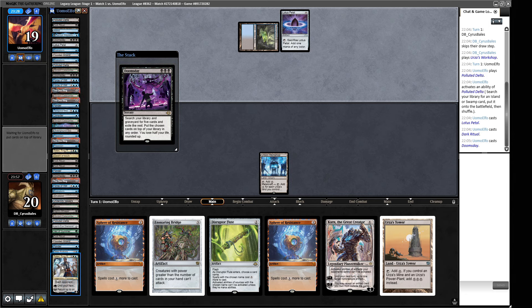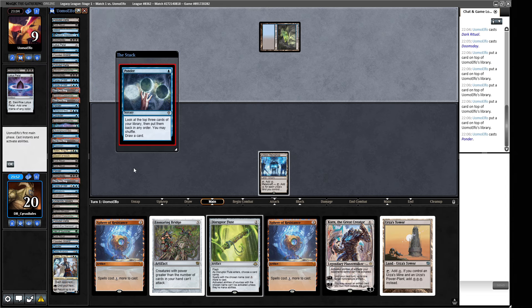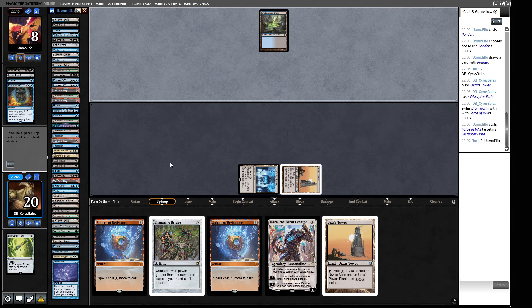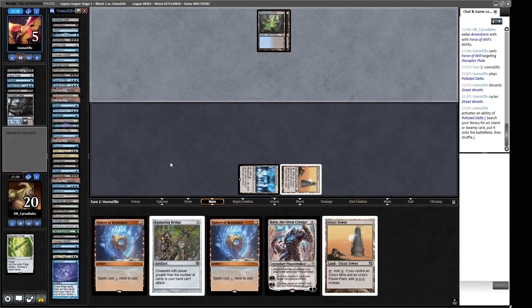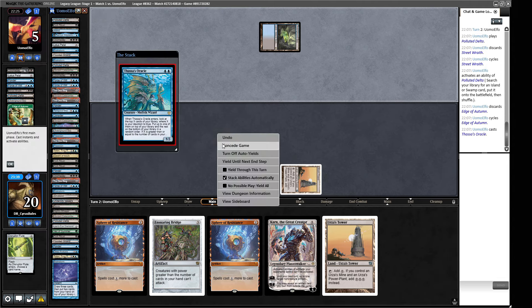We get to have a look at our opponent's deck — they're the four-color build, which means they're splashing for Teferi and Veil of Summer. They've also got a Tameo, Temporal Mastery — I haven't seen that before in one of these decks. A couple of Forces. They're just going now — there are three Force of Wills there, so they quite likely have one either in the pile or in hand, which means we might struggle. I think our play here is Disruptor Flute, but we're going to get Forced and then our opponent just wins next turn. They cycle a Street Wraith, fetch a land, they've got one card left in their library, and then cast Thassa's Oracle. That is the end of that one.